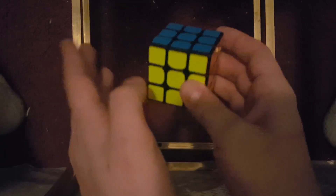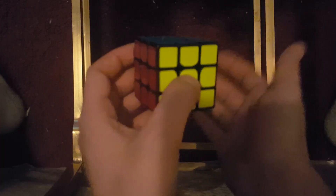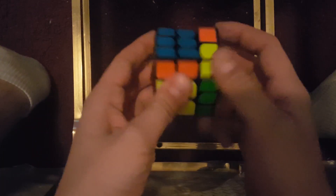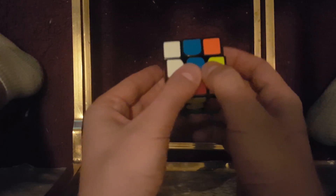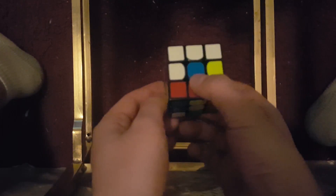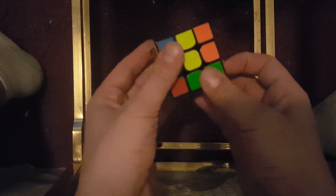So let me teach you the devil's algorithm real quick. Basically, you turn — and it doesn't matter. I'm going to just teach you one version, and then I'll tell you why you can do it differently after. So let's say: up, right, front, then left, back, down. That's the devil's algorithm, and you do it over and over and over until it gets back to the solid state. It might take you two minutes, it might take you years, because you're turning each side once to bring it back to a solid state.